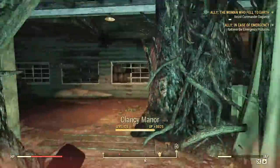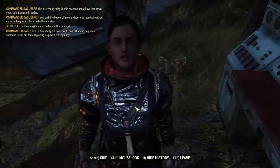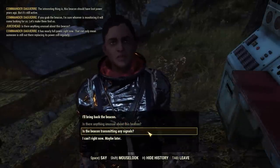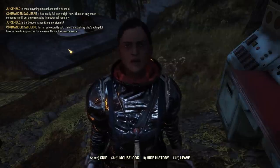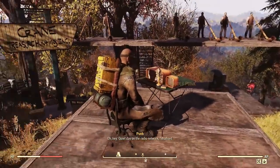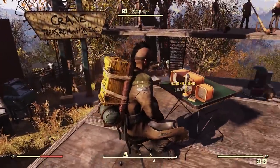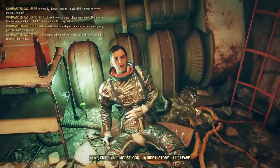One of the major features of Wastelanders that I hope to make a little bit more clear are companions, otherwise known as allies. Companions in Wastelanders work differently — no longer will they follow you everywhere acting as death fodder and extra carry weight. Rather, they're going to be setting up shop at your camp, and you can have one active at a time. Due to these changes, Bethesda has renamed them to allies.